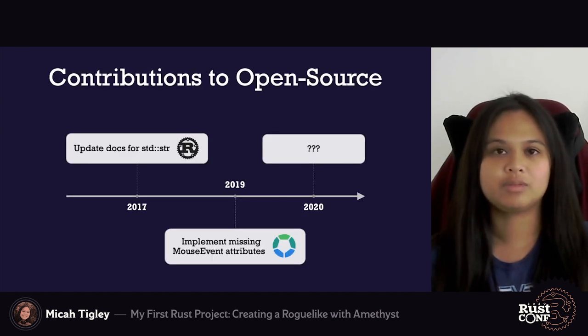Once I felt like I had some of the basics of Rust, I decided to contribute to a few open source projects. One of the first things I did was update the standard library documentation for the string slice type. And later on I made some contributions to the Servo web browser engine project, where I implemented a few of the missing attributes on the mouse event interface. Unfortunately I haven't been able to contribute to other open source projects this year, but hopefully I can find some time in the future.